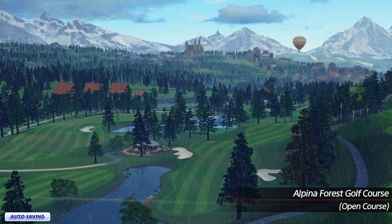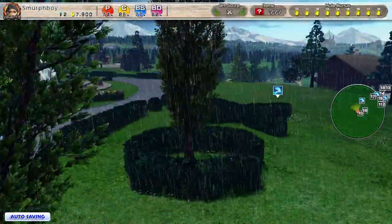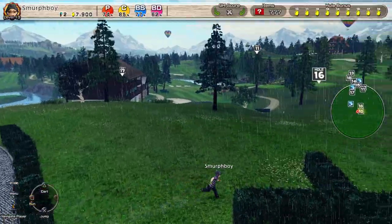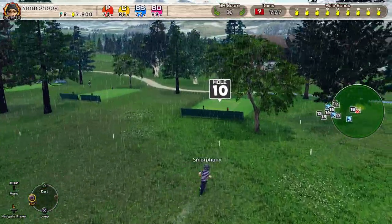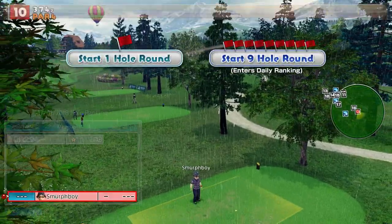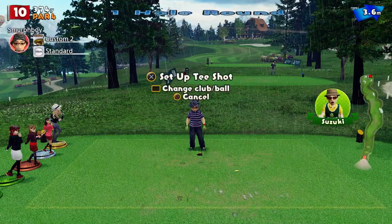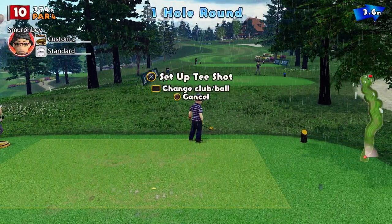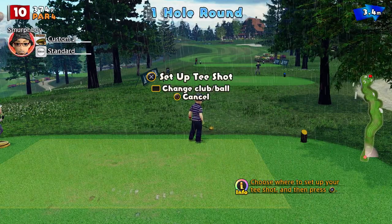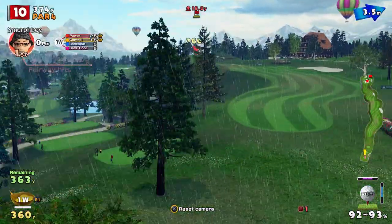Welcome back everybody. Some more Everybody's Golf on PlayStation 4. Alpina Forest in Wood 9. I've been trying to fill out some of the tee and hole types that I've not played. So this is Championship Tees with Tornado Cups. Sadly it's raining so we'll see how we get on. We're going to use the custom clubs because I'm going to need the length on Championship Tees. Let's get started.